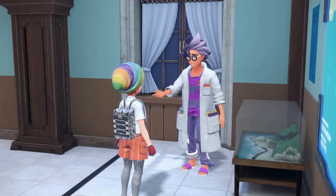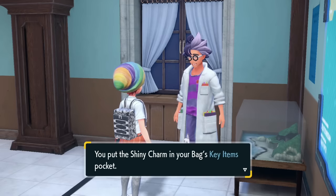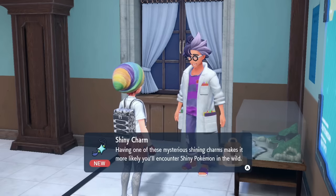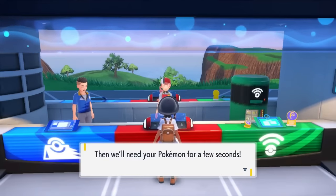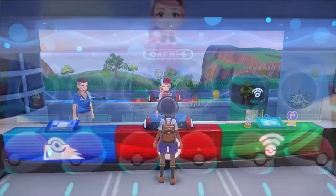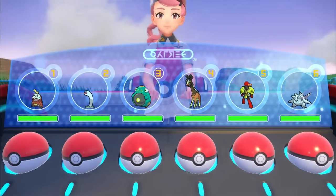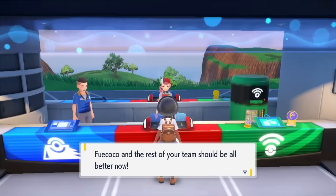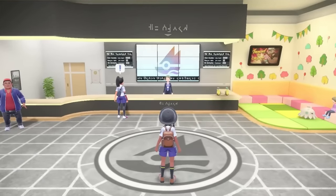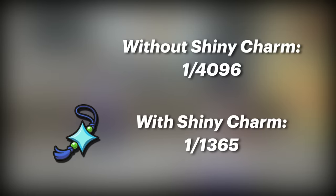Jock is also able to give you one of the best items for Shiny hunting: the Shiny Charm. Every Shiny Hunter will want this, though getting it is difficult as you'll need to complete the entire Pokédex — all 400 Pokémon. But once you show it to Jock, he'll give you the Shiny Charm, boosting your rate from 1 in 4096 to 1 in 1365.